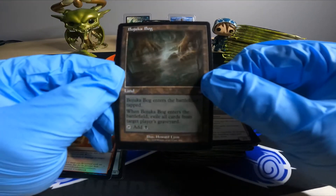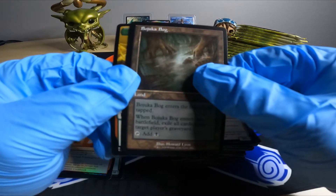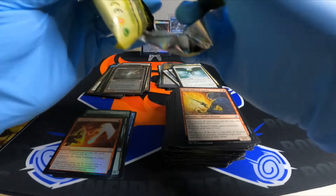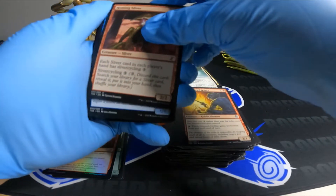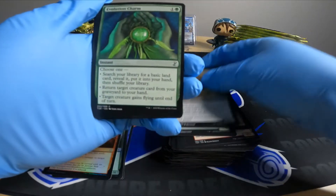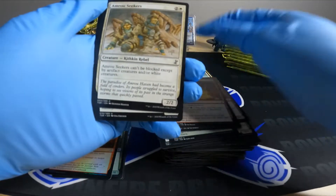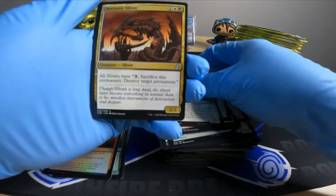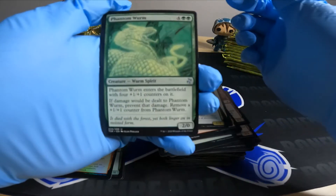Bojuka Bog — enters the battlefield tapped, exile all cards from target player's graveyard — and a token. Dust Rider, Protein, Cracksliver again, Phantom Worm — cool, that's like a dragon though.